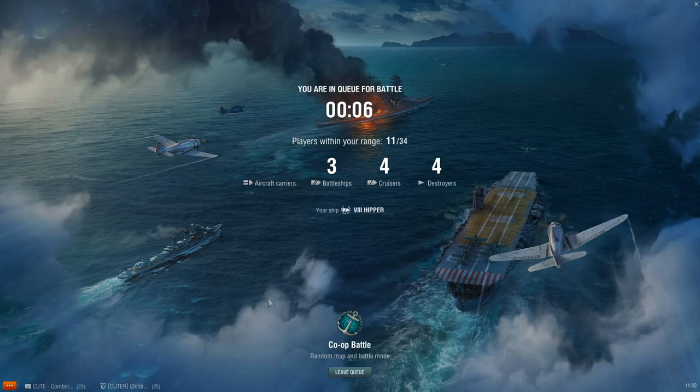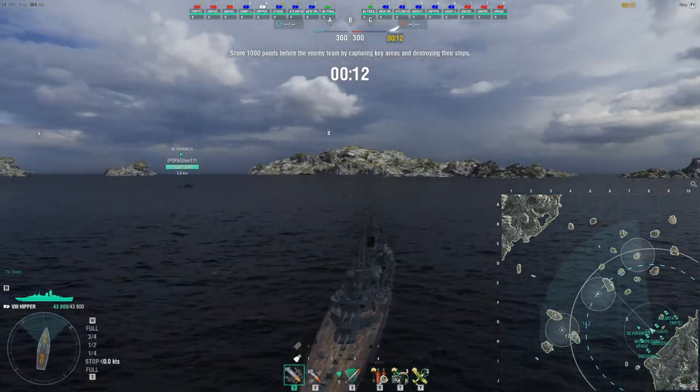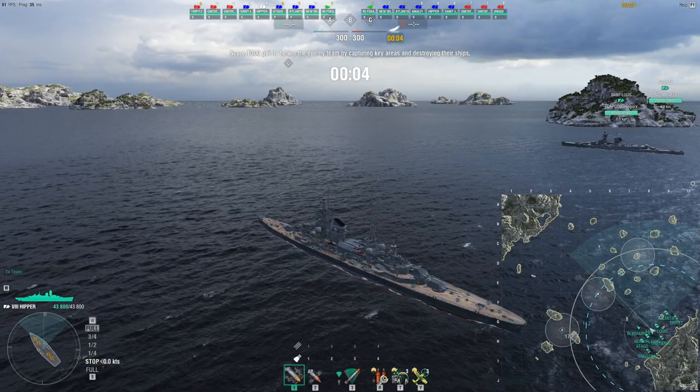Just to run you through the event — I've done most of this in co-op simply because it's faster. I have around 195 or 196 ships in port, and most of those are Tier 5 and up. I don't tend to keep things below Tier 5. So I've got a lot of Snowflakes to hit, and as a result this event really pays dividends for somebody like me.